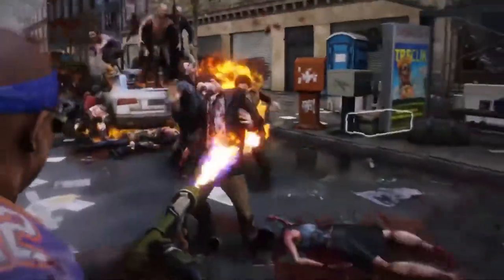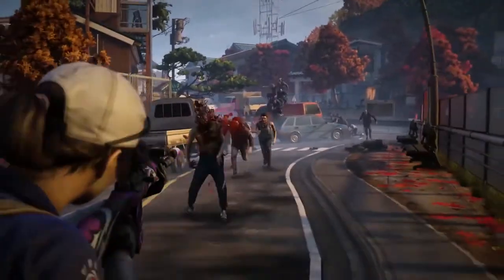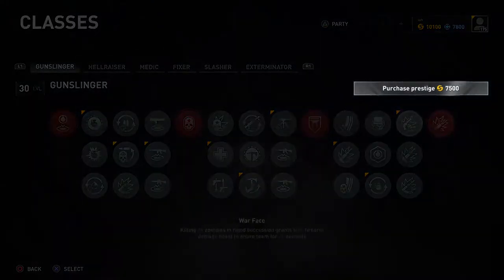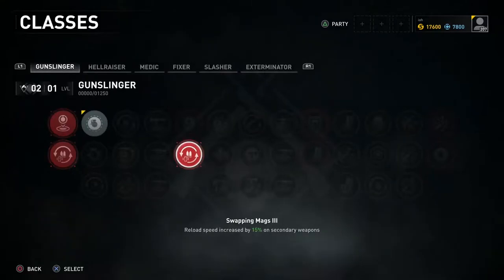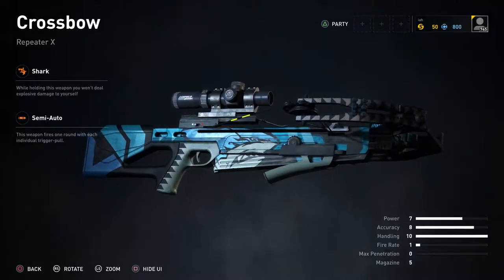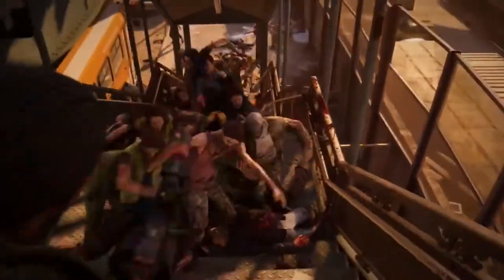The final big thing to talk about in this update is prestige ranks and rewards. This is another feature that emerged directly from community requests. Once you hit level 30 with a class, you'll be given the option to prestige. This sets that class's level back to 1, but there are benefits for doing so. You'll unlock unique prestige weapon skins, an indicator of your prestige level for other players to see, as well as multiple perks which offer direct gameplay bonuses.